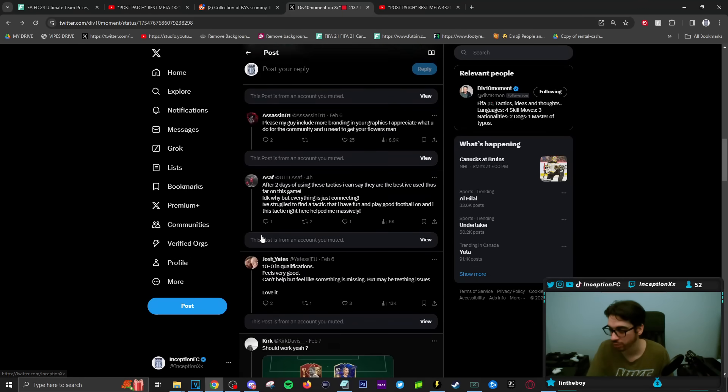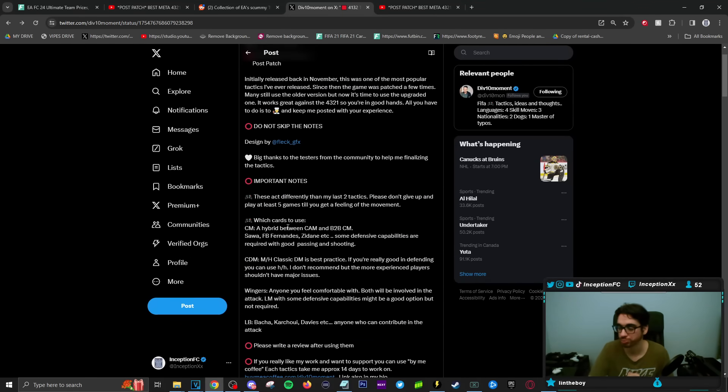Look at the notes — very important notes about which cards to use in these formations. In the center mid position, you want players that are midfielders good at both attacking and somewhat defending. If you can get someone like Bruno Fernandes, it would be very ideal. He uses examples like Sawa, Fernandez, Zidane — some defensive capabilities are required with good passing and shooting. Players like Bruno Fernandes are really good because most people have him and he's obviously very solid. CDM: medium-high work rate is the classic setup — defense to mid is best practice. If you're really good at defending you can use high-high. I don't recommend it, but more experienced players shouldn't have major issues. I've seen someone like Abe use Hullitz.